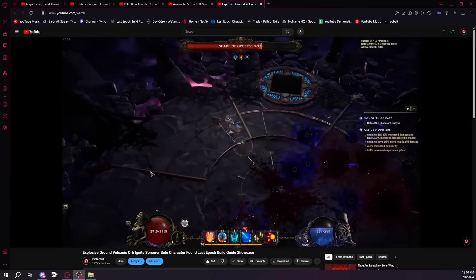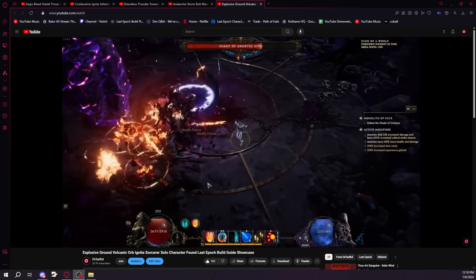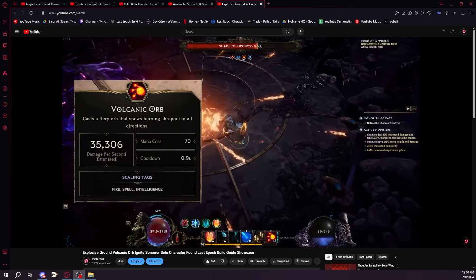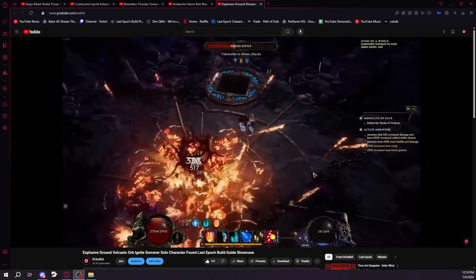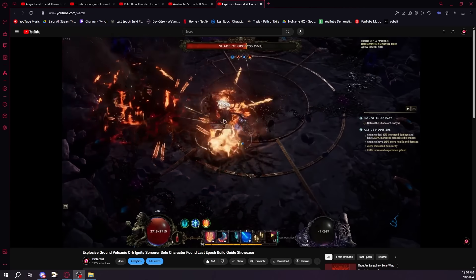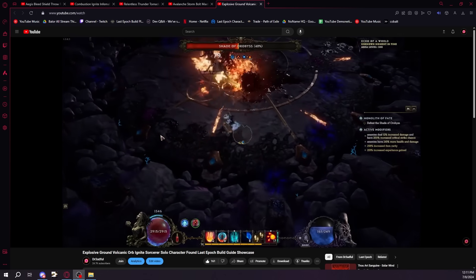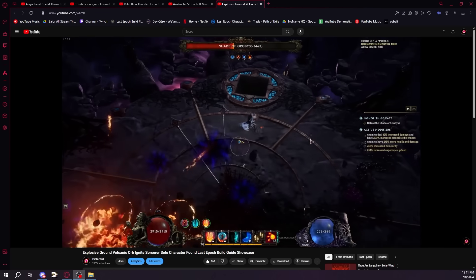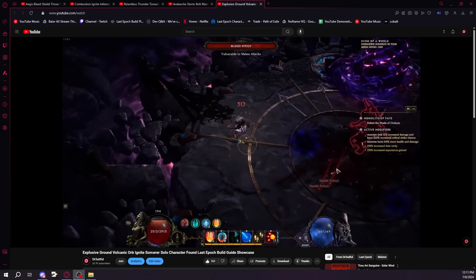I do think that an endgame version of the explosive ground build is going to be really good with all the Sorcerer stuff — it might not be as good as the spark charge shenanigans you're going to be seeing, but it's still going to be a very solid build. I plan on playing this when I do a mana version Sorcerer, because just dumping an absolute gigantic amount of explosive grounds on Aberrath is going to be entertaining as hell. I suggest you play this until you swap into a Sorcerer build.